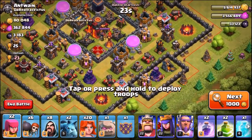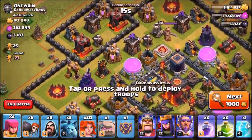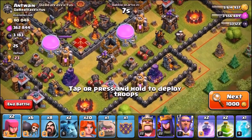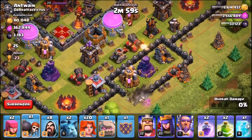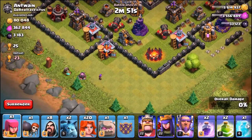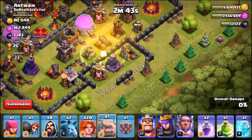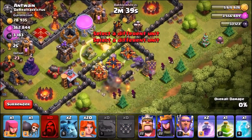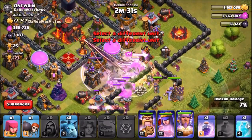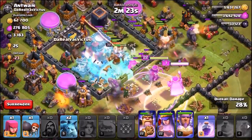We've landed on a great one — this is a good base to attack because it only has one multi-target inferno tower; the other is set to single. We're going to send in three golems there to break down those walls. We've got two jump spells — only really needed one but we'll use both. Dropping an archer to take out a building on the outside, then dropping the jump spell, sending in the golems, and spreading the valkyries in. Dropping the rage spell, the second jump spell, and the freeze spell on the infernos.